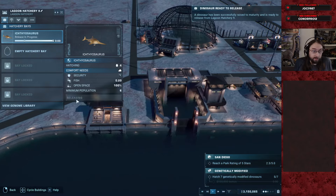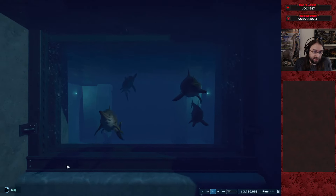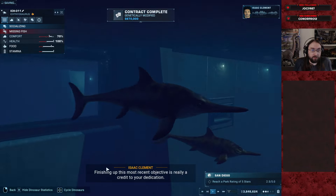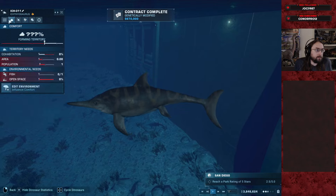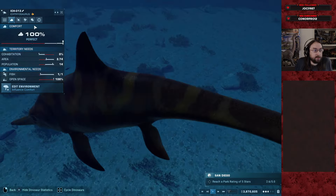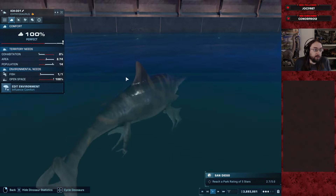One storm later, and accompanying power outage, we're finally able to get these out — way behind schedule but whatever. We've basically seen all these skins before so there's no real reason to go through them. 13 Ichthyosaurs, 14 Ichthyosaurs. Looks like they're pretty good.